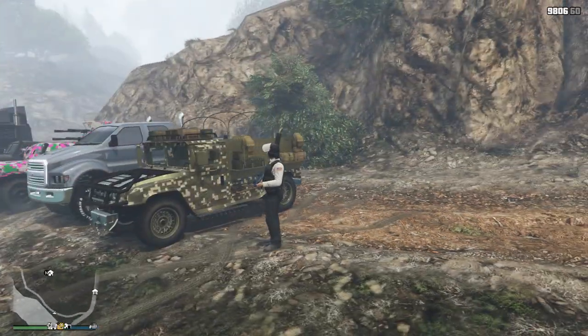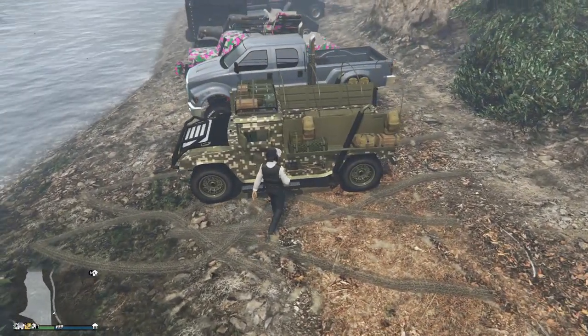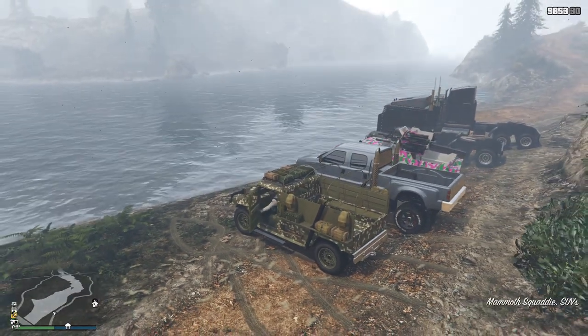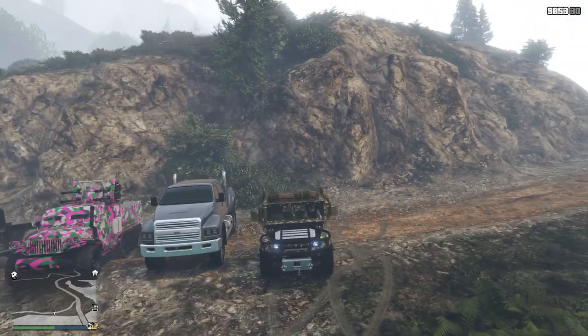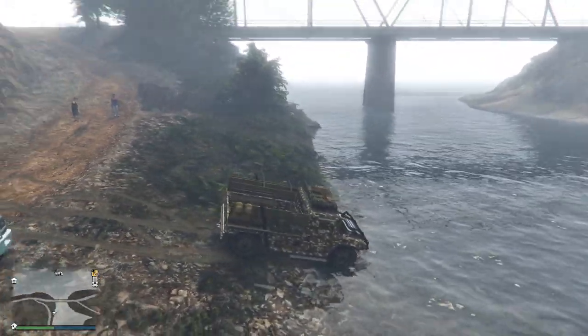Let's get straight into it. Starting off with the Squatty — this is actually the newest vehicle added into the game when it comes to working snorkels. It's a weird looking truck, kind of based off like a Hummer, but I'm not really sure what it honestly is.